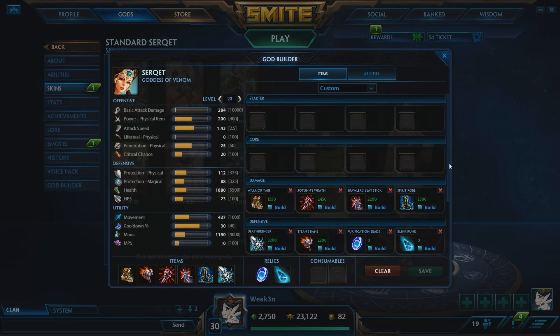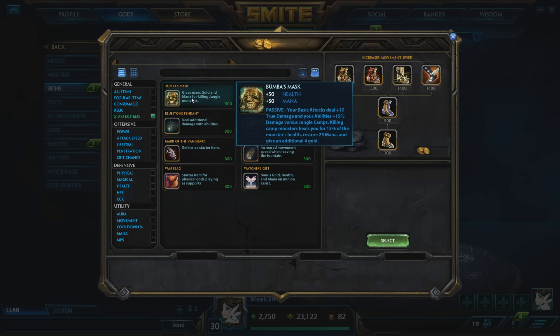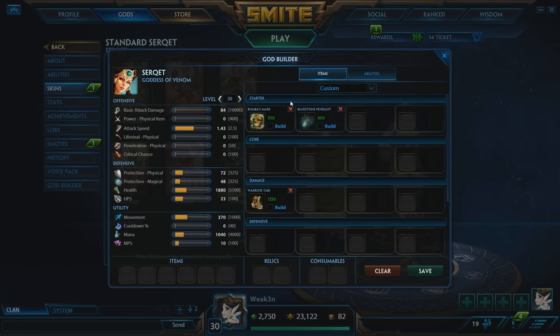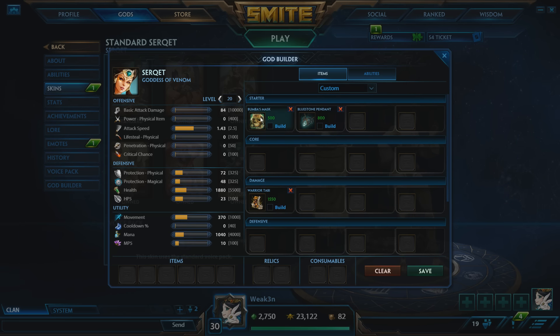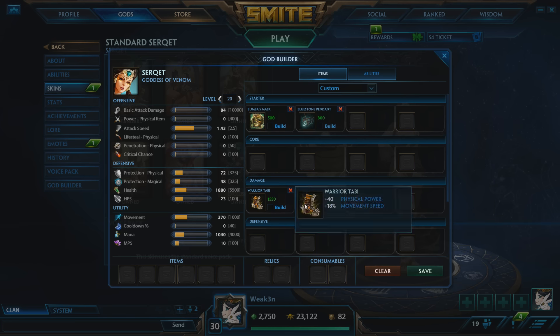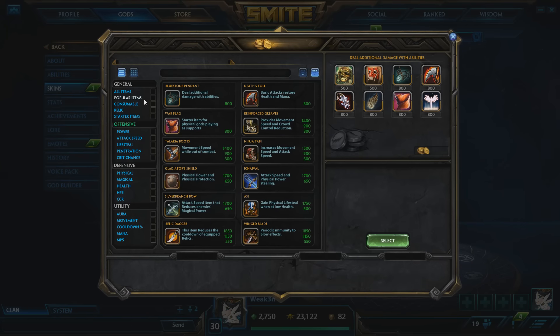So we're going to Serket. We're going to jump right into the God Builder and wipe this build — old build, old times, all gone now. Starters are Bumba's and Bluestone. Bluestone does a ton of damage, and Bumba's I start on every single jungler because it's still pretty good and you actually need it for the sustain. You will struggle if you're not getting last hits with Bumba's Mask — it's rough in the jungle trying to sustain health and mana. We're starting out with Warrior Tabi, getting as much damage out as possible.